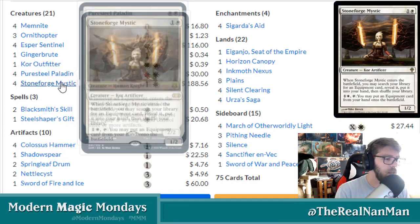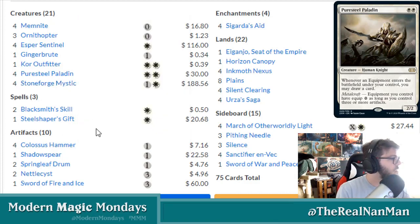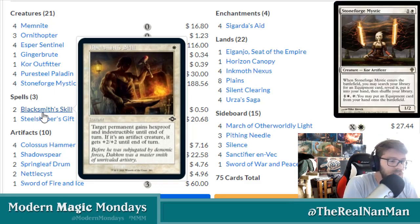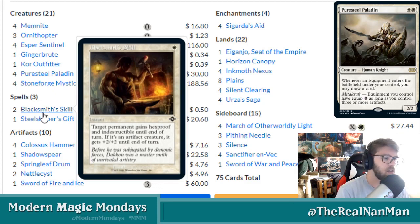Stoneforge Mystic is a tutor effect for an equipment card that goes to your hand, and then you can pay two mana to put that equipment directly onto the battlefield. Steel Shaper's Gift is also that effect — search your library for an equipment card, reveal it, put it in your hand. We're running just one now since we already have Stoneforge Mystic. With Esper Sentinel triggering and Stoneforge Mystics in the deck, we're going to find our equipments without needing too many tutor effects.